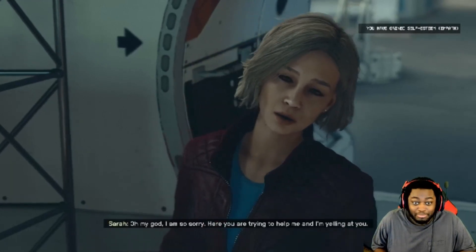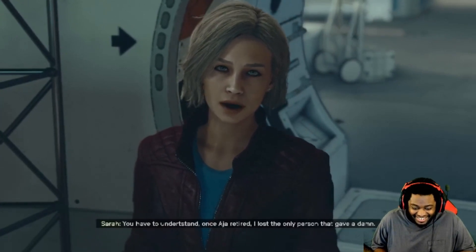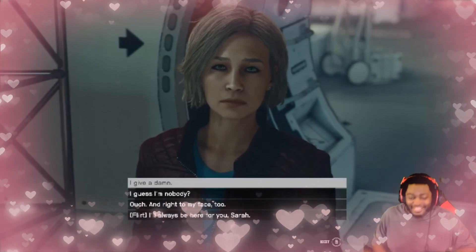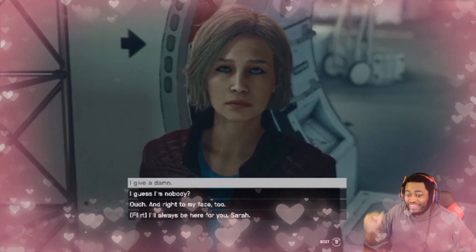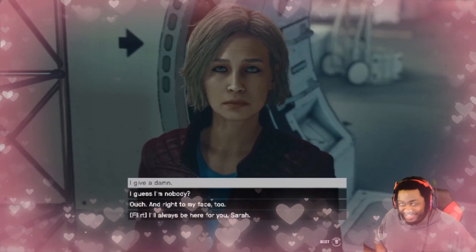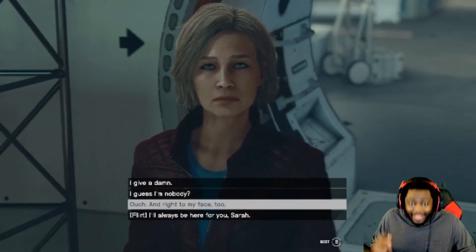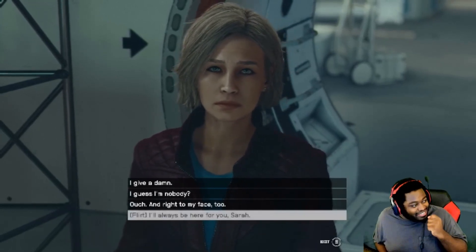Oh, I'm so sorry. Here you are trying to help me and I'm yelling at you. You have to understand, once Aja retired, I lost the only person that gave a damn. There's a flirt option — this happened the last few times I talked to her at the very end. Once you go to the correct dialogue, like every Skyrim/Fallout game, here you have a dialogue of flirtation. This is the worst time. I should have saved first — I can't save now.